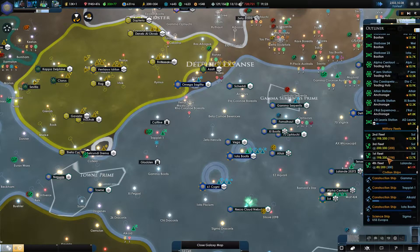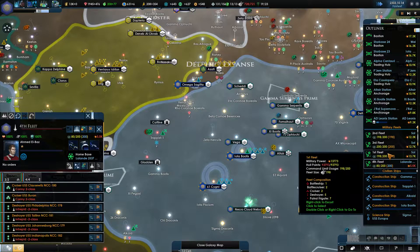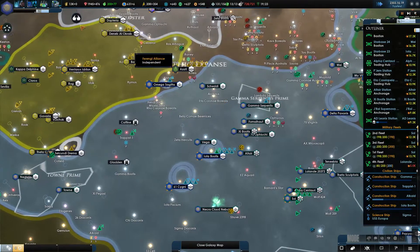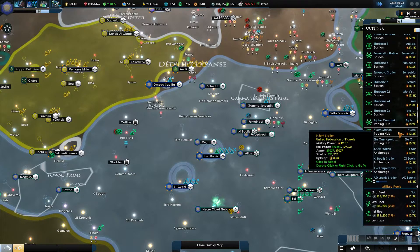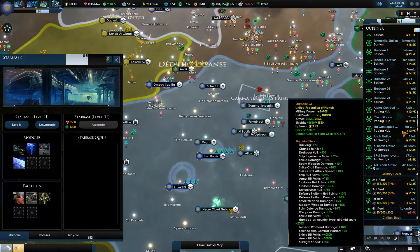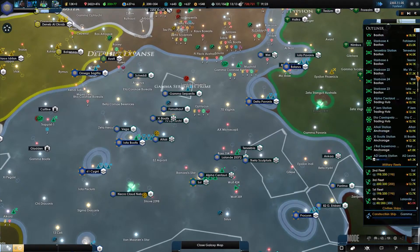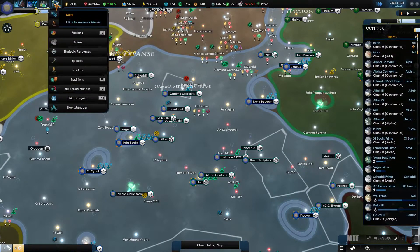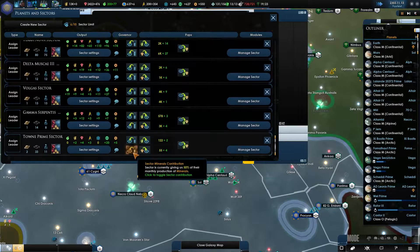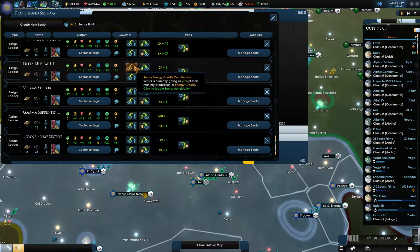Our ship situation is going to cause our energy to be a problem soon, so we're going to need to up our force limit and also up our energy production. I'm okay with doing both, so we'll make that a relative priority, especially as we colonize. We're going to make sure we're getting energy from our planets and our sectors — let's make sure that's set everywhere.